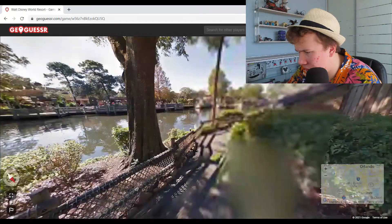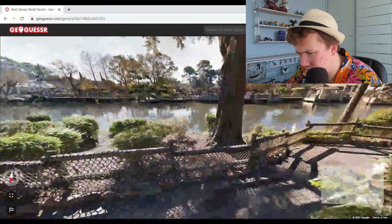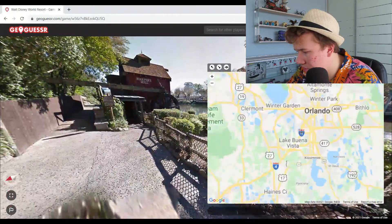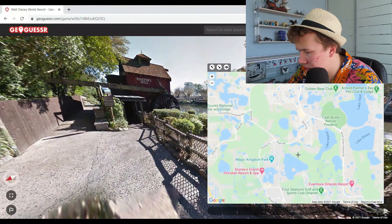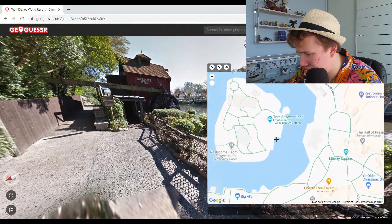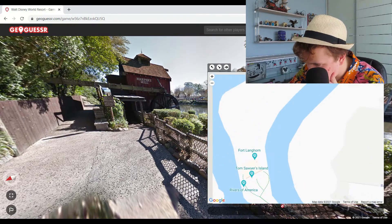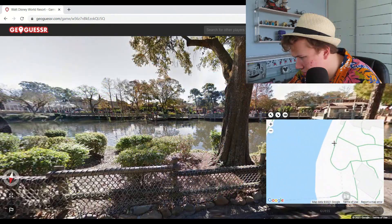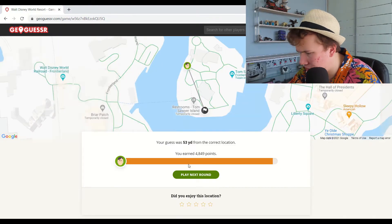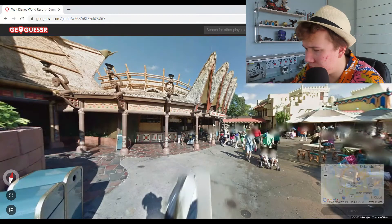This is Tom Sawyer's Island — I can't zoom out, I keep trying. I think this is Tom Sawyer's Island, which is in Magic Kingdom. That is a guess. I'll just pop it there and hope for the best. It was Tom Sawyer's Island — I was just on the wrong side. Not going to get full score, but I'll take that.